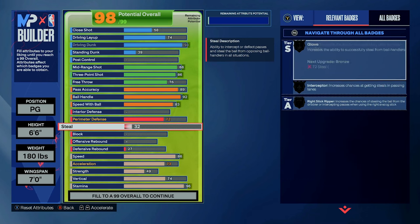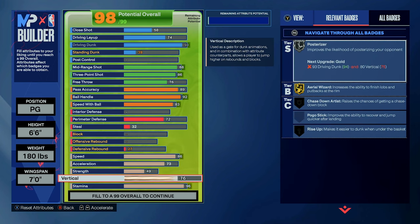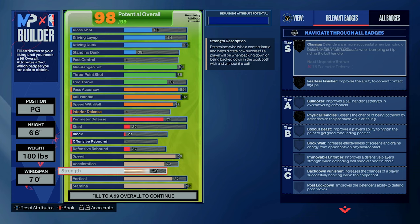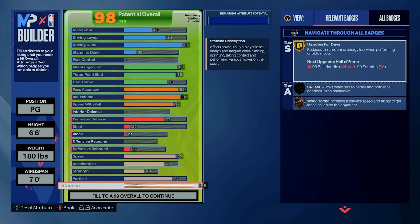For physicals, the most important part is that you don't forget you'll need an 82 vertical for elite contacts. An 86 speed is solid for Gold Speed Booster, and a 73 acceleration will get you Silver Blow By. Then a 96 stamina for Gold Handles for Days, which is also a must if you plan to be the primary ball handler.